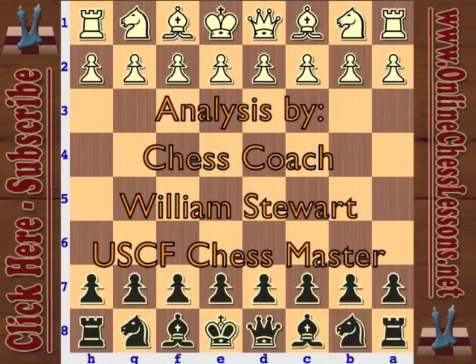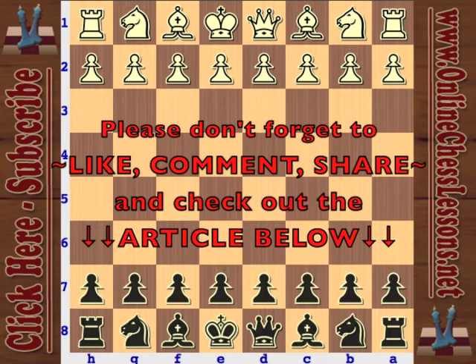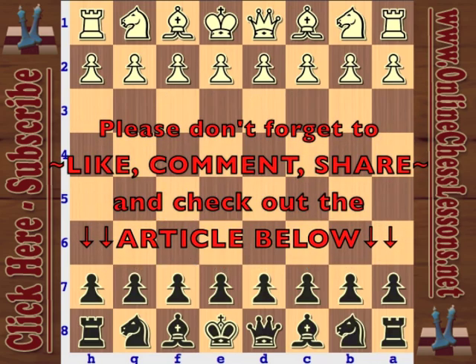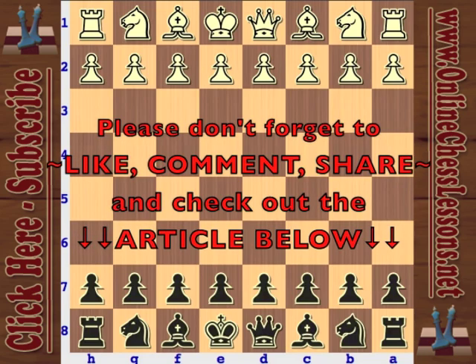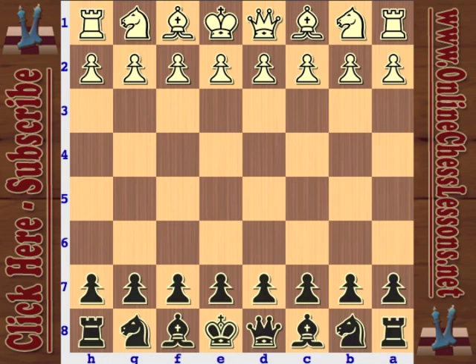This is Will Stewart from OnlineChessLessons.net, continuing my beginner chess opening series. This is part one about the Slav defense, specifically covering the Schallop variation with an early bishop f5, to keep things simple. It's a little bit easier to learn than a lot of the more complicated lines in the Slav defense.